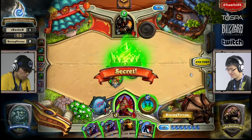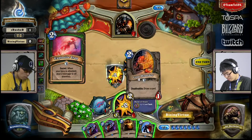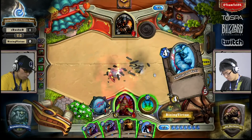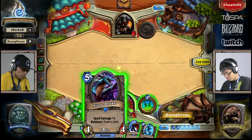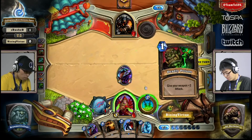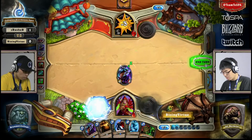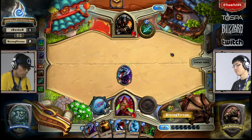SI:7 Agent is going to apply a little bit of damage, but not going to be enough. He's going to get the card draw — that's kind of why he triggered the Explosive Trap, didn't want to hurt his new units. He's going to be down to seven health, and the Hero Power's going to deal two more damage. He's got to draw for a win here.